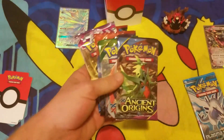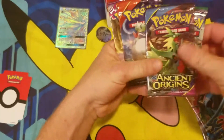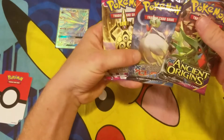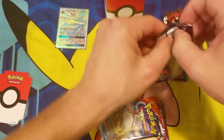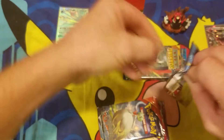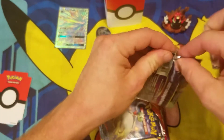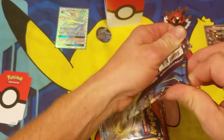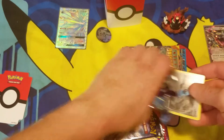All right, let's break into them and see what we get. I'm going to save these three for last and start with Ancient Origins — of course we're going to save Roaring Skies. Question of the video: what was your best pull ever? My best pull was the double color secret rare from the Sun and Moon set. I actually did sell that card when it was at its peak price to help feed my addiction.